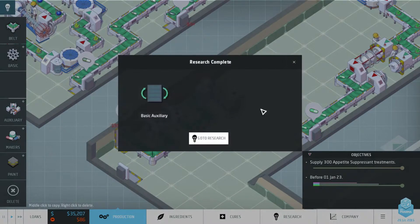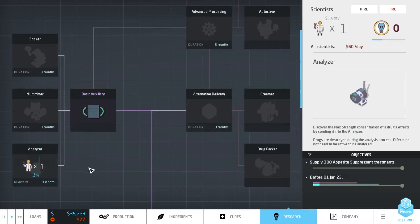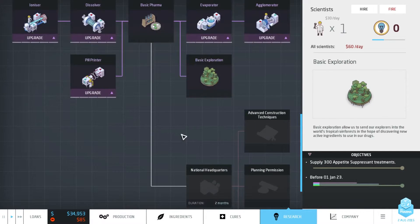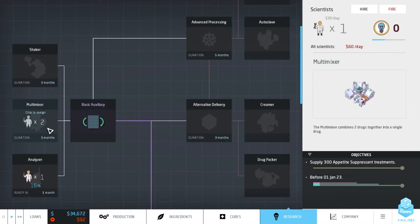Research complete! We've got basic auxiliary, which means that we can now start researching the analyzer. We only need one researcher for that and it's only taking us one month - so that's great. Let's start researching the multi-mixer after that. We'll just leave one to get ourselves some research upgrade points.